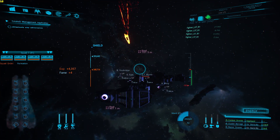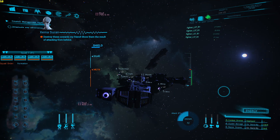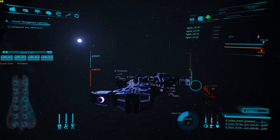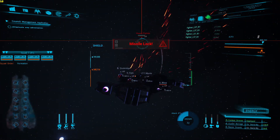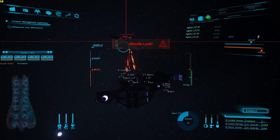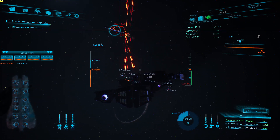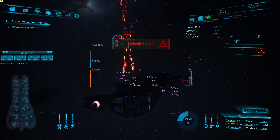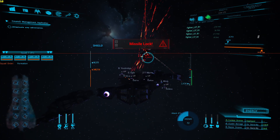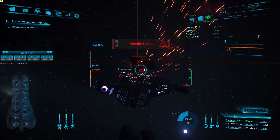Target destroyed. Destroy these cowards, my friend — show them the result of attacking from behind. Shield recharging. It kind of works, kind of doesn't. Although they are coming out with an update that's supposed to change a lot of this. Target shields are down. There we go — target destroyed.